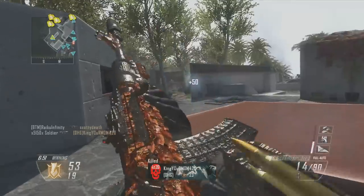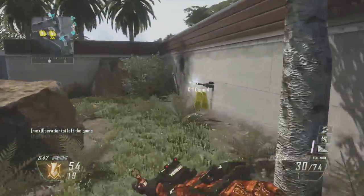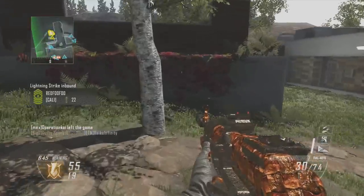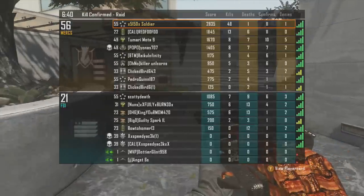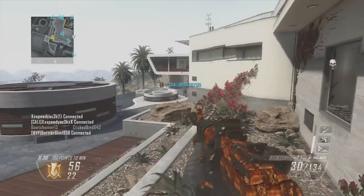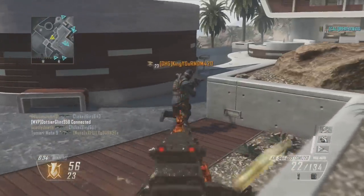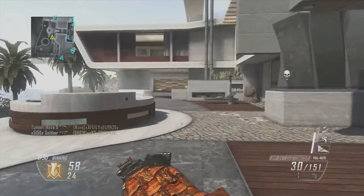As you can see they quit out, but thankfully it was only one person that quit out — I am pretty sure everyone else stayed. You can see the tags on the radar so I pick up those tags because it will help me get to my next streak. I generally only run this setup when I am using the lodestar, dogs, and swarm — I generally only use this killstreak setup when I am in kill confirmed.